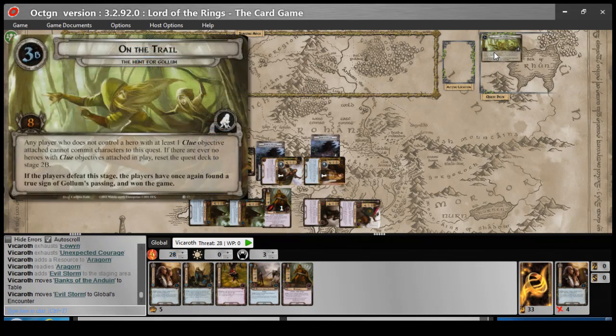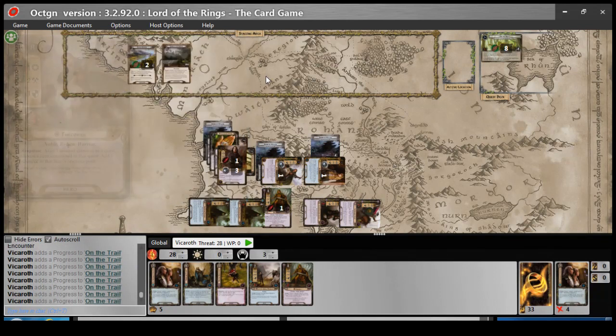So I would have completed that quest — let's do that for fun! And that's the Hunt for Gollum — it's swinging at times, but a ton of locations. You need Northern Trackers really if you're playing a progression game, or some way to handle locations, because there's a lot of it. Alright, anyway, thanks for watching. I'll see you next time on Rolling Intentions. Goodbye!